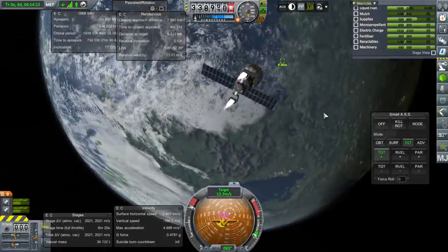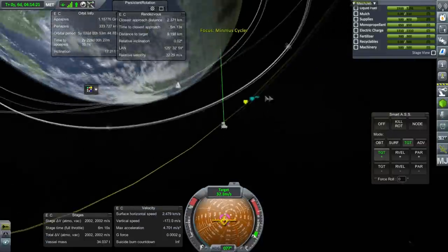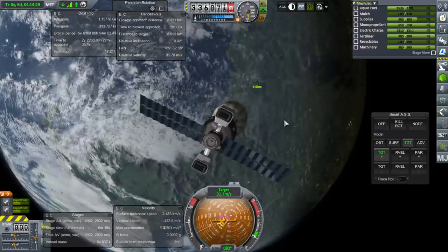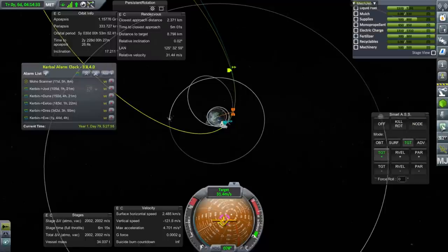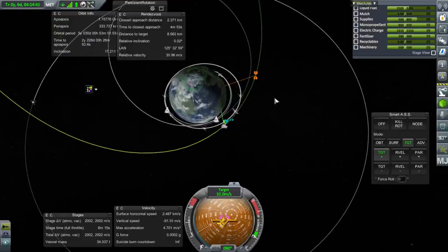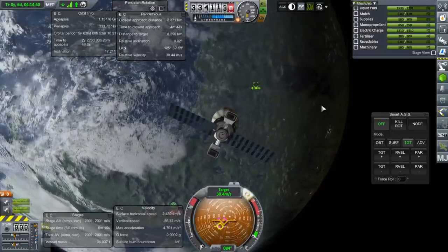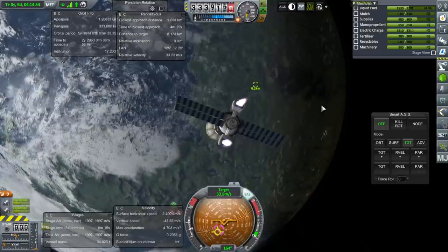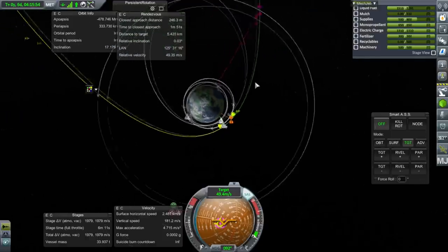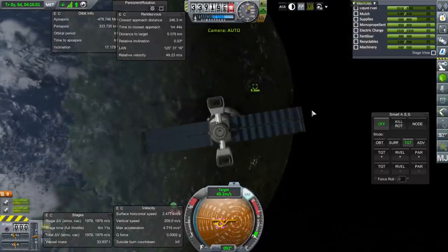Our apoapsis is getting really high — we're pretty much on escape right now. I want to handle this before the transfer pod launch has to meet up with it, but it doesn't look like that's happening quickly. It's not like this vehicle can accelerate and decelerate very quickly. I don't really see where the transfer pod launch is supposed to do its thing. I probably should have put an alarm for when it was supposed to do its rendezvous.